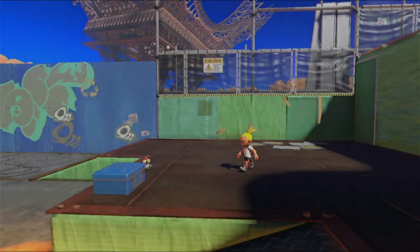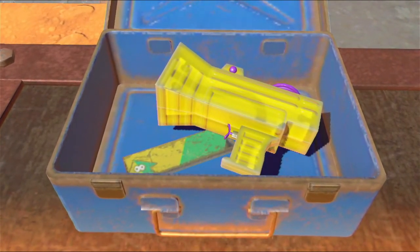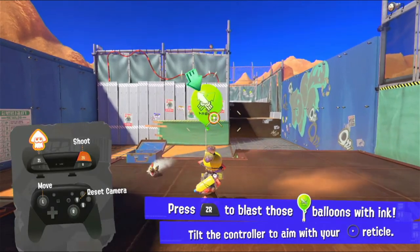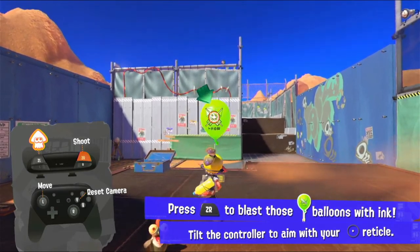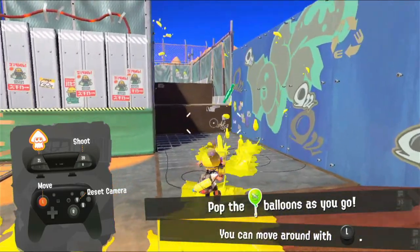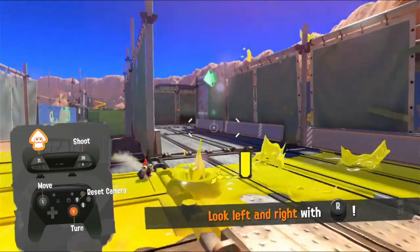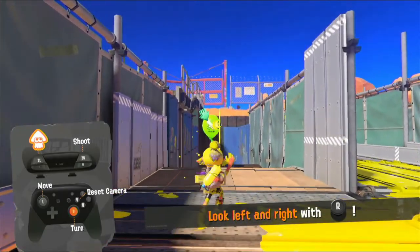Looks like Little Buddy found something - it's a Splattershot! Press ZR to blast those balloons with ink, tilt the controller to aim your reticle at the balloons. We can paint ink around ourselves using our weapon. We also have an ink meter that refills slowly, with a little marker showing how much we need to use our sub weapon with R, which is a bomb.